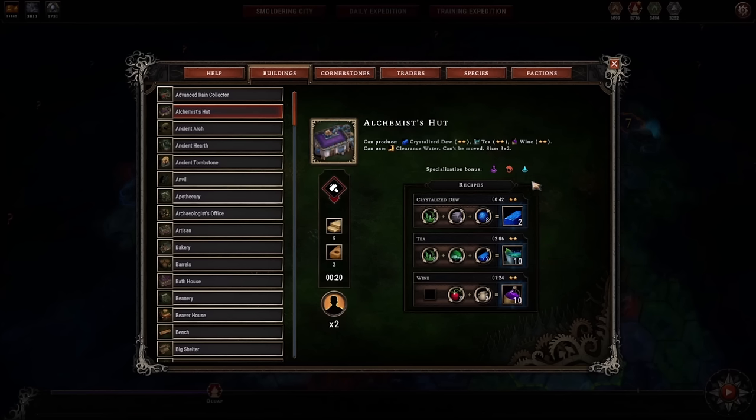A quick note on specialization bonuses: there's a production bonus for harpies and resolve bonuses for humans and foxes. The production bonus means they have a chance to get extra yields — for example, when a harpy completes the 2-star crystal dew recipe, there's a 10% chance they'll generate 4 instead of 2. The resolve bonus increases the resolve of any human inside this building by 5. In general, production bonuses are more useful than resolve bonuses because this game is all about economy. Resolve bonuses matter more for foxes, harpies, and lizards than for humans, who have naturally high resolve.